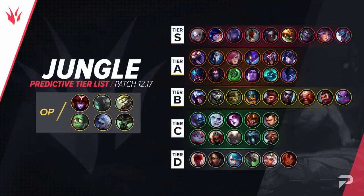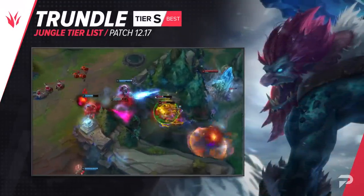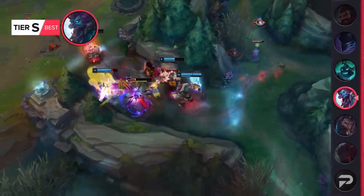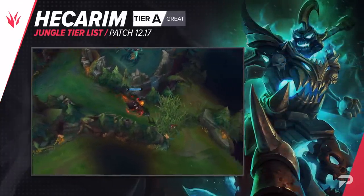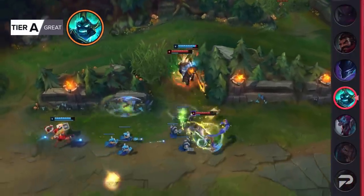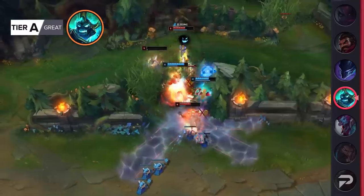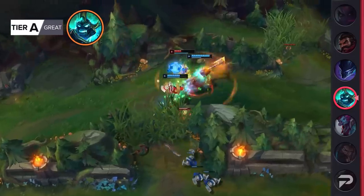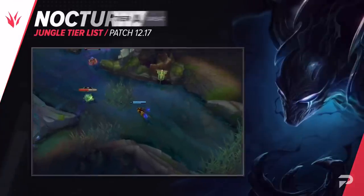For the jungle: the nerf Trundle is getting this patch will by no means gut him. His W is what gives him so much individual solo carrying power — he'll still have a huge impact in the early game with strong dueling and will definitely be a strong team fighter. We think he'll be scaled down enough to move him to S tier. With Hecarim getting some pretty big changes, these should push him more towards his identity as a beefy but damage-focused bruiser. For now we'll put him in the A tier, but he could easily land in S or OP — check back next week.